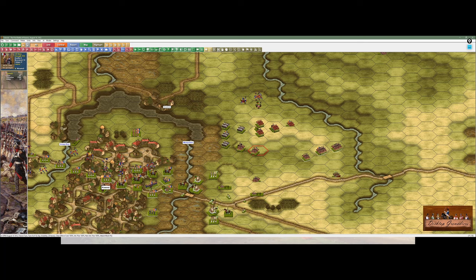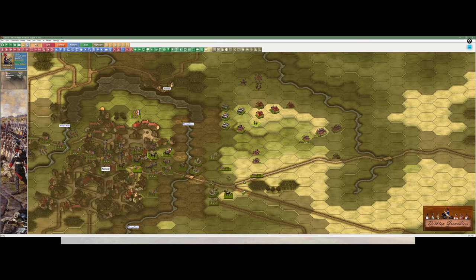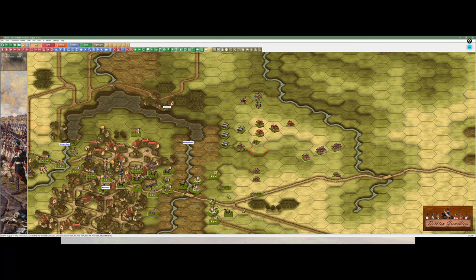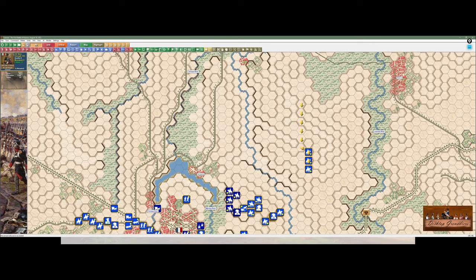Maybe switch my cavalry a little bit so they can charge next turn. I'm going to have to bring some support with the Polish lancers — some artillery support would be quite nice. Nobody of note to fire on anyway. The hussars will move down slightly into a better position, facing that way and that way, just in case — covering that side and so forth, like we discussed before.